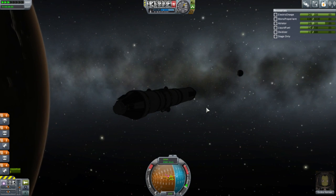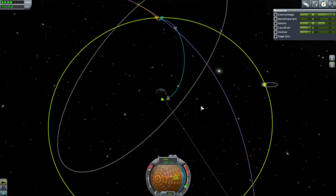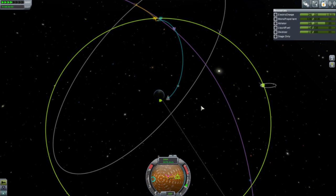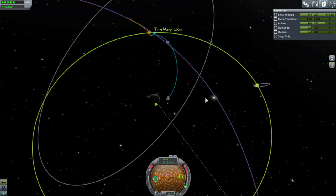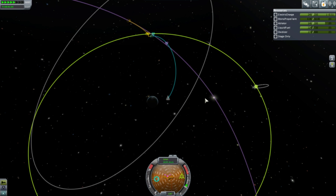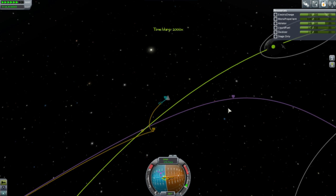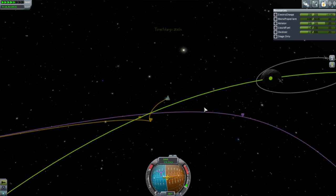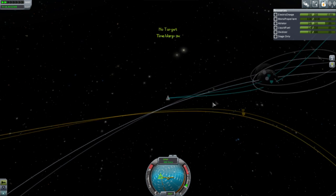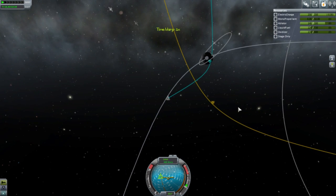You actually aim for planets based on their looks? They should spruce up some planets or moons then. Ike is very similar to the moon, and so is Dresd somewhat. Dresd feels a lot like the moon. Okay, I don't like this inclination here.